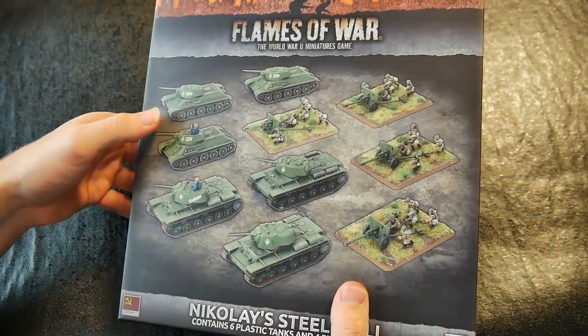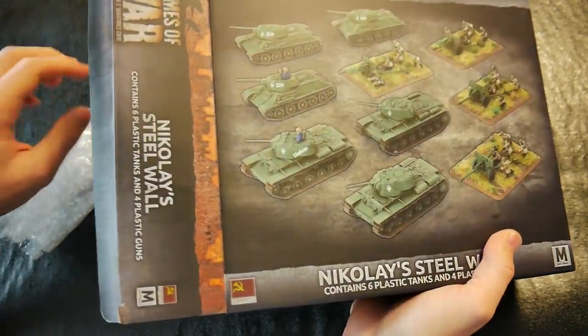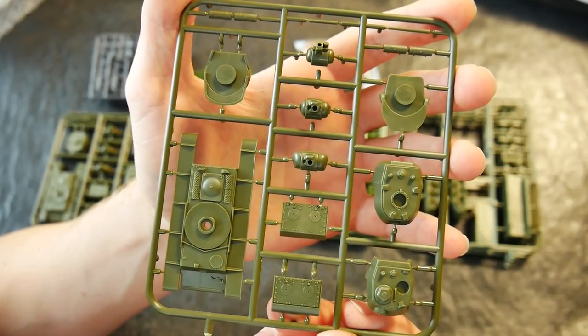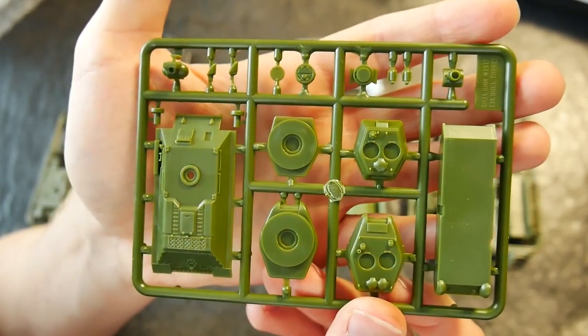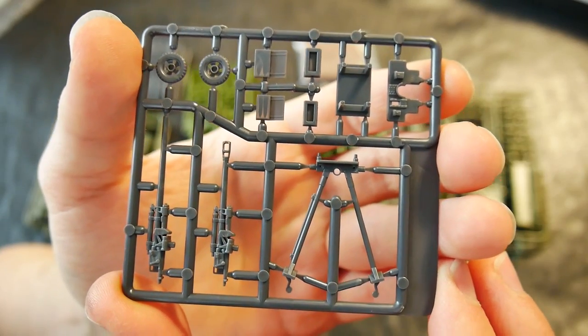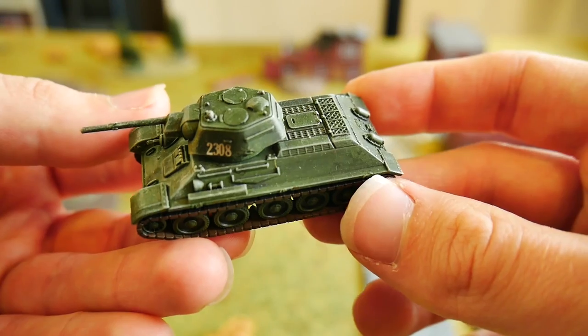The Nikolai Steel Wall set is focused upon the Soviet Army and contains three plastic T-34 early kits and four plastic kits, enabling you to construct either a KV-1, KV-1S, or KV-8 tank. Also included are four plastic 76 or 57 millimeter guns, adding some suitable artillery support to your unit.